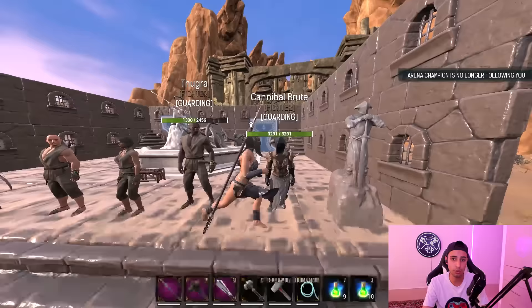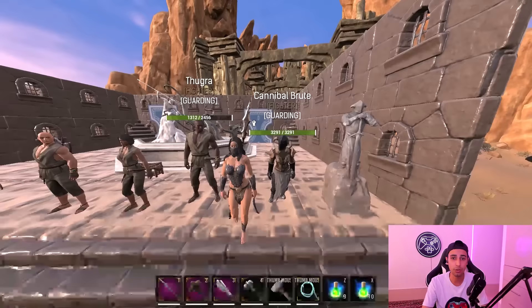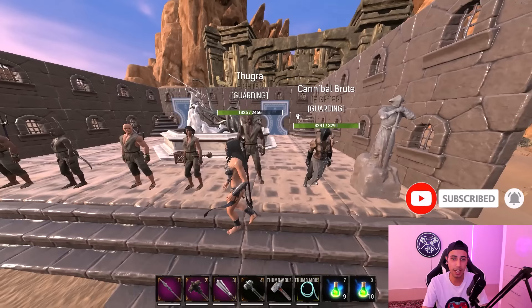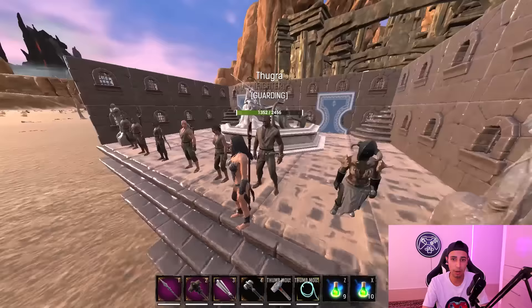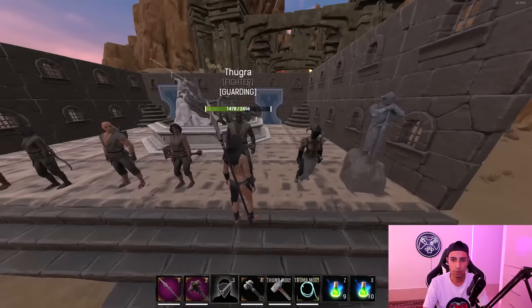In this video we're going to talk about the two most OP thralls that came with the Age of War patch — thralls you need to use because they deal so much damage. Look at these two — Tugra or Tugara, these are the Dafari thralls. When you spawn them they're going to have around 450 HP.